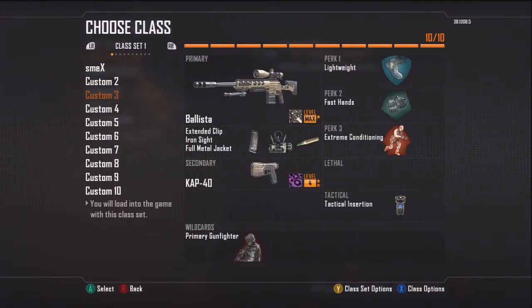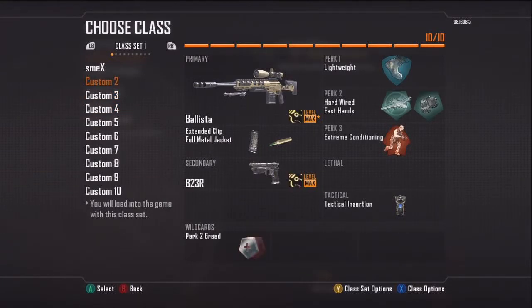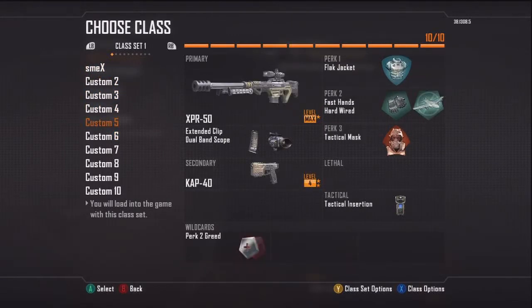For my perks, I just use whatever counters the other team. If they're throwing concussions, I'm gonna run Trophy System. If they're throwing EMPs, I'm gonna use Hardwired. If they're throwing C4, Flak Jacket — stuff like that. If they're throwing smoke, I use dual band. Just whatever counters them.